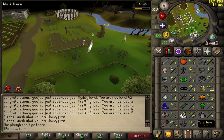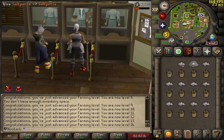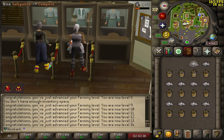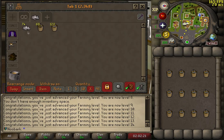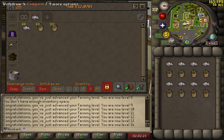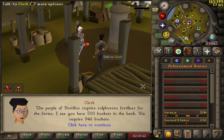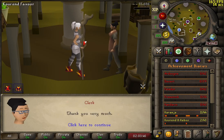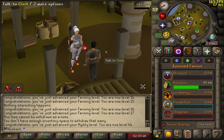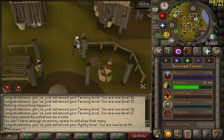Thanks to my Greaves, I think I can — 45 thieving. Time for lucky! Sulphurous Fertilizer for the Hosidius Favour — it's actually quite a lot of farming XP. Normally it only gives you two XP, but it's just so nice because it skips all the boring early levels. Just going to deposit my fertilizer — straight up to 65% favour. That's going to give me access to the Farming Guild.